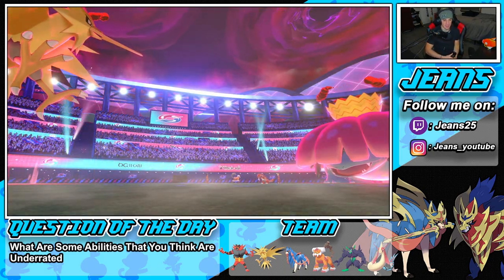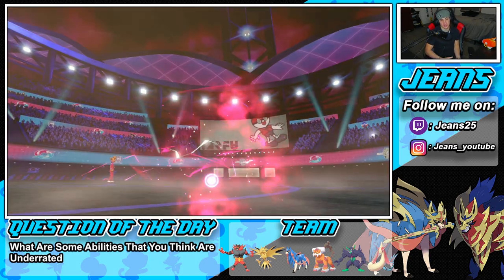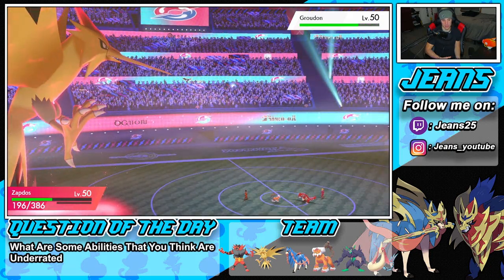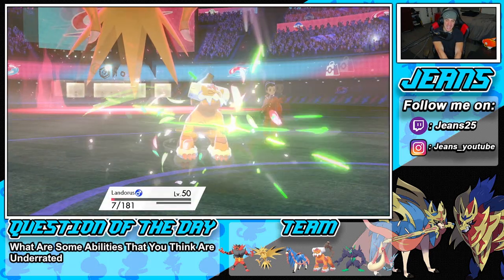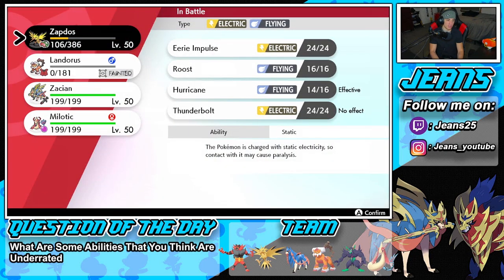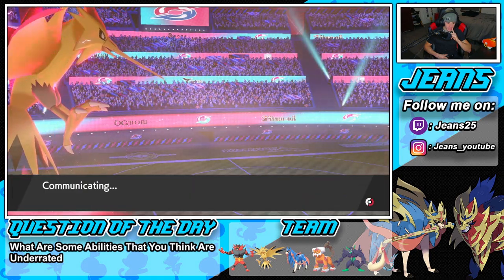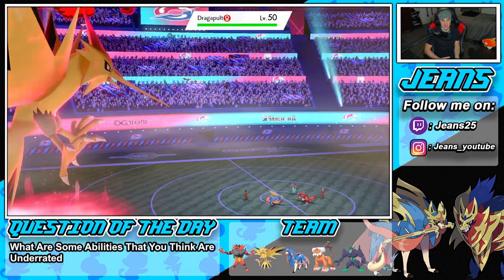We have one more Dynamax turn. I could bring out Zacsian and pretty much roll out the battle, or bring back out Milotic — though I kind of don't want Milotic out here with the Drought going on. He throws out Dragapult. Rock Slide comes through and Lando survives, but the vine lash chip damage is rough. I'm bringing out Zacsian — he doesn't have any Intimidate mons I can think of. He has Groudon, Charizard, Dragapult, Moltres, Gastrodon.